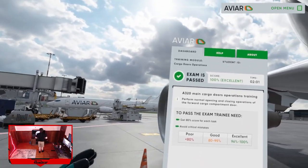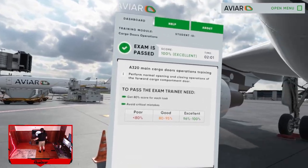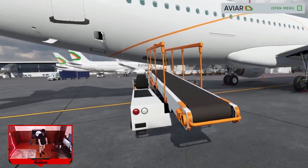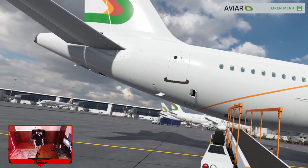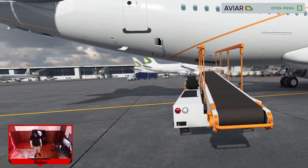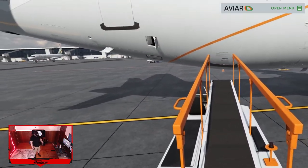Exam is finished — 100%! Check your results on the dashboard. Now let's take the bulk cargo door exam. Welcome to A320 cargo doors operations exam. Your task is to perform normal opening and closing operations of the bulk cargo compartment door. Let's start with the opening — we're gonna climb up here and get ready to open the bulk cargo door.